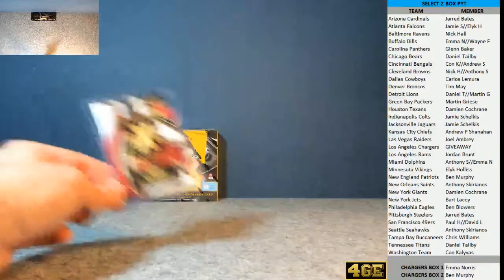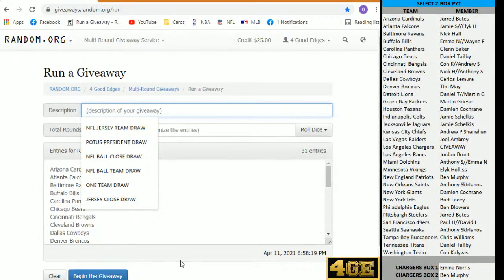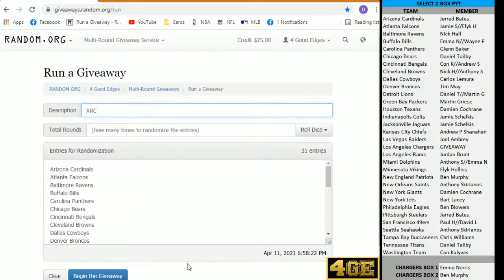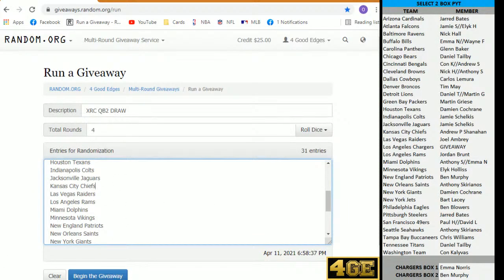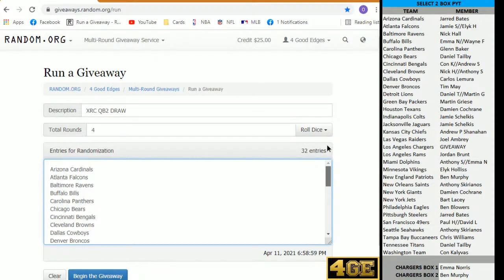Let me transfer you over to the list. The other box is still sealed, guys, so we can take that off cam. There is our list, guys. This is going to be for our XRC — QB2 draw. There's our list, guys. Every single team. All 32 are in there because all 32 have been drawn. We're going to go four times — at the end of the fourth time, top team takes it. It is a QB2 XRC redemption. Good luck to you all. Let's see who's got that little bit of luck left over from box one.